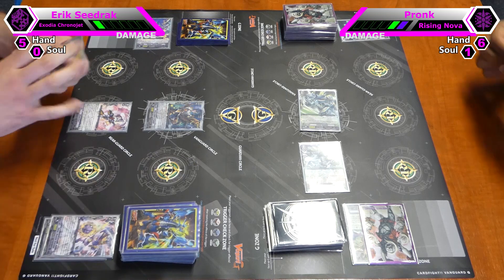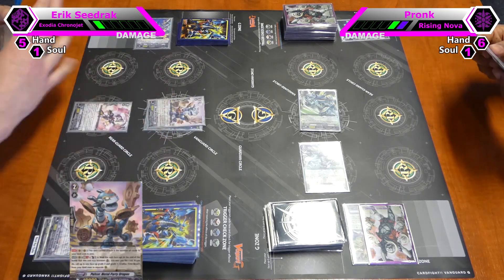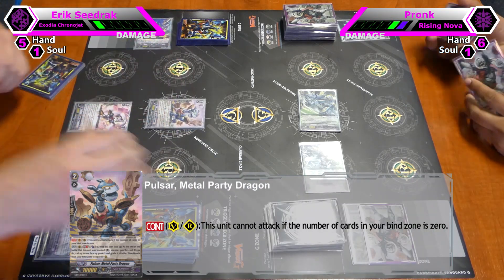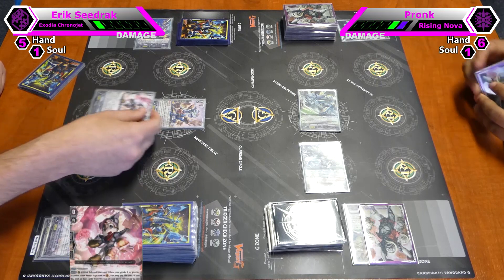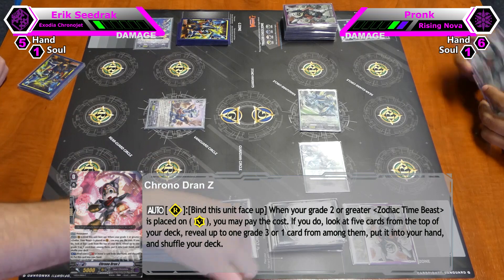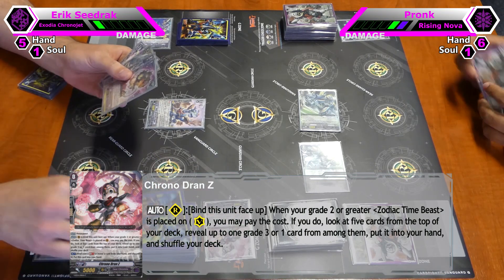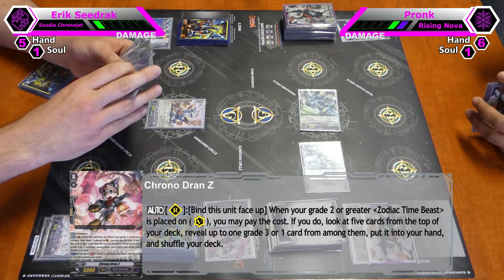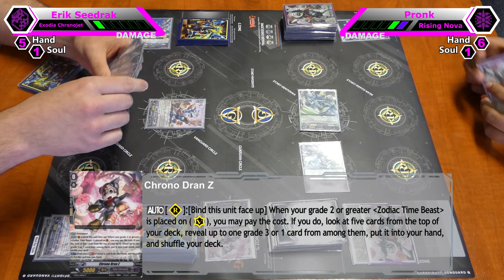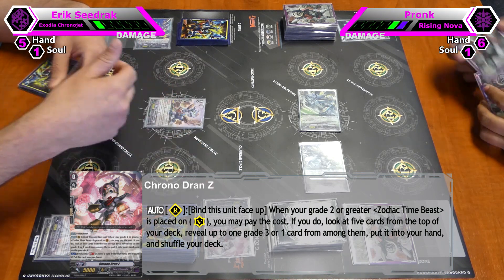Stand and draw. I ride Metal Party Dragon. He has a continuous skill that he cannot attack on the vanguard or rear guard circle and I have no cards in my bind zone. But when I place a Grade 2 or higher Zodiac Timings on my vanguard circle I can bind Chronodron Z to check top 5 cards. There are many people that make the worst mistake — they ride this unit but forget to bind Chronodron.